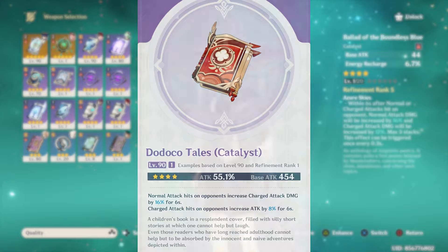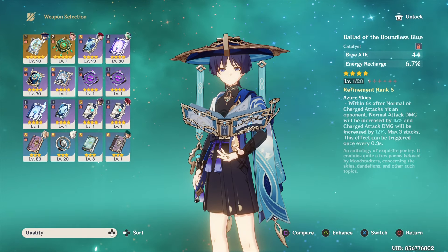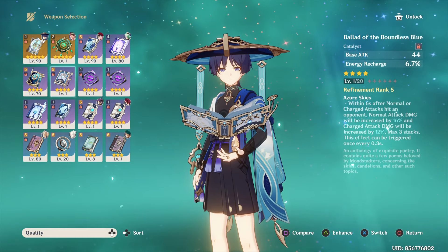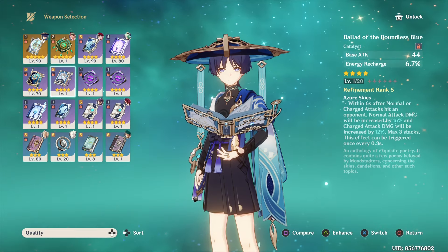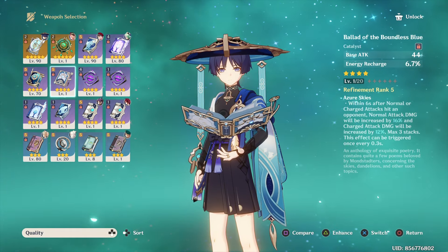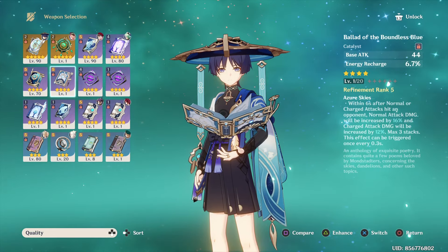Dodoco Tales helps if you have it. Boundless Blue is pretty good for Normal Attack and Charge Attack damage increase, but its main stat is Energy Recharge instead of Crit or Attack. So basically, if you don't have any of the other options — either because you don't have them or other characters are using them — then Wanderer can use Boundless Blue as a last resort.